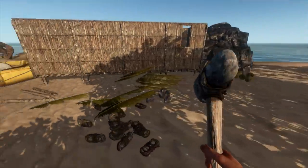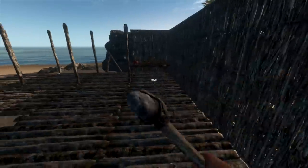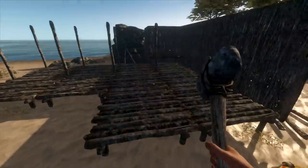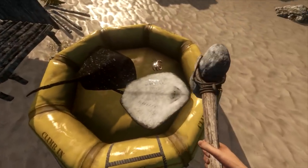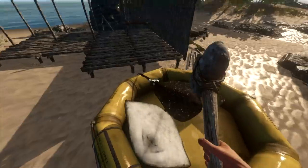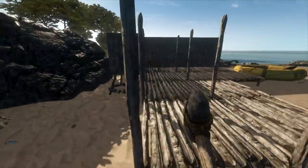Welcome back everybody to some more Stranded Deep. We are still continuing our creation of Casa Del Drei. As you can see, it's not even close to being done yet, and we gotta do more collecting. My crabs have deserted me again. Thankfully, the cooked one is still here chilling, and we still got our pancakes as well. It's going good. More crafting today, of course.